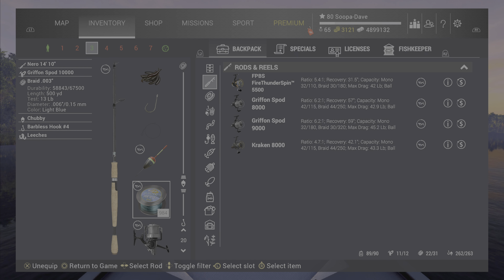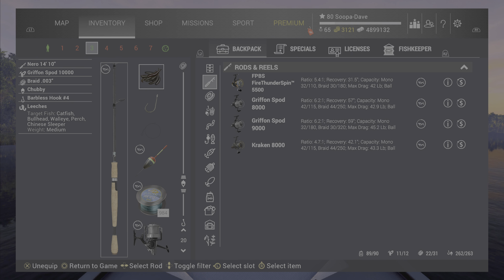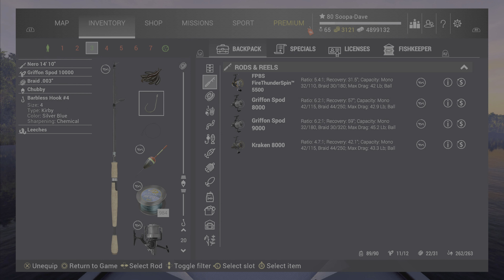This is the setup I would be using today — the same one I used yesterday. Set depth at 20 inches or 50 centimeters. You can play with that; depth isn't super important when it comes to crappies. You're going to want to start your first hour on a number four or six hook, and then at the second hour of the tournament go to a two or a four — they'll get a little quicker.